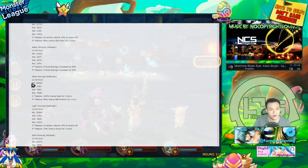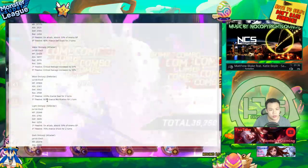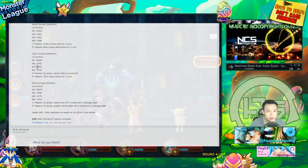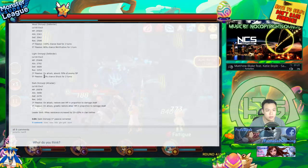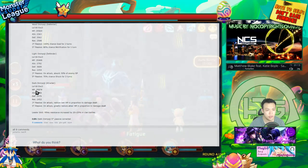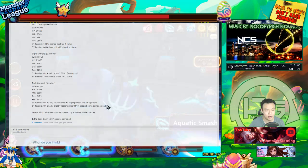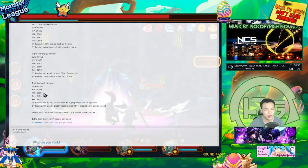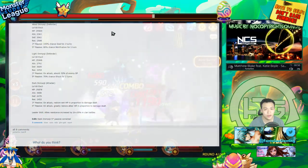The wood Omnyoji is a defender with pretty high defense and HP. It has 100% seal for two turns and 80% petrify — like a weaker version of a water nightmare. The light one is a defender with 32k HP, absorbs 30% of enemy SP on attack, and has 70% AoE shock — decent but nothing exceptional. The dark one is an attacker that restores own HP proportional to damage dealt — basically a dark version of a light Snowy but as a Nat 5 with significantly higher attack. They also have a resistance leader skill for clan battles.